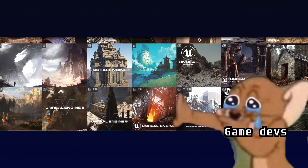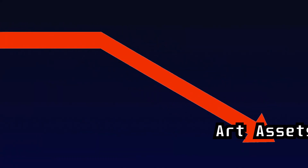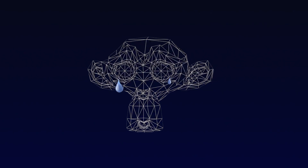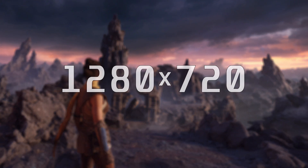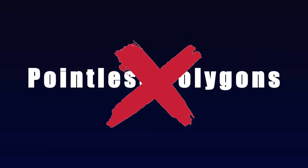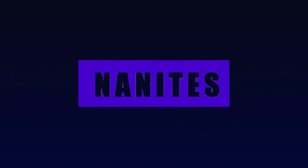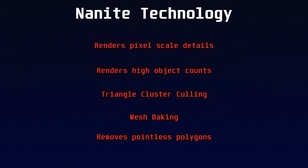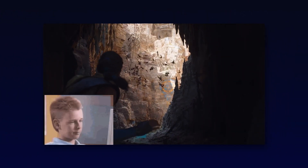Nanite allows developers to employ very detailed art assets. It used to be necessary to scale down art assets with large polygon counts and high levels of detail for performance concerns. This was accomplished by baking meshes, a method that eliminates pointless polygons. But with Nanite, you no longer need to bake your meshes — Nanite technology handles this for you, so you can use movie-quality assets in your game and run it with no problem.